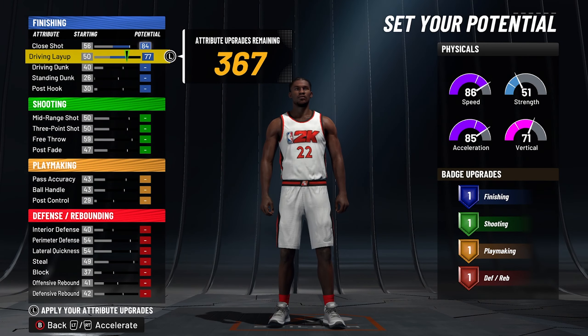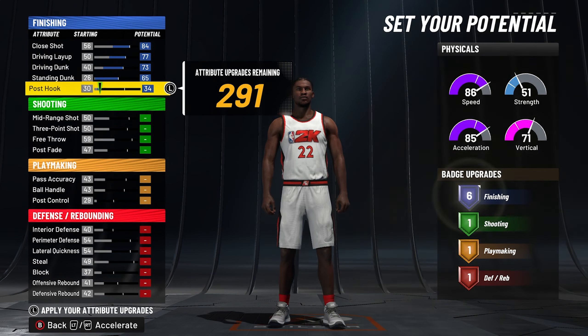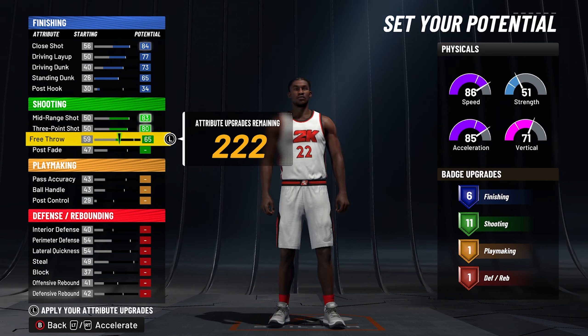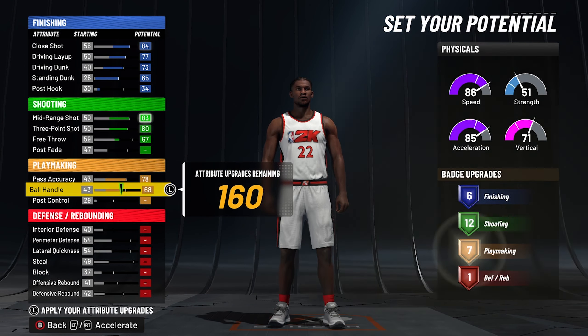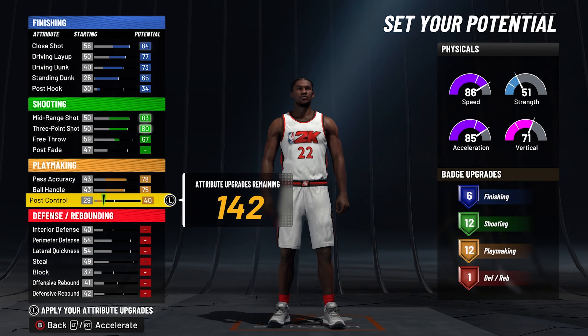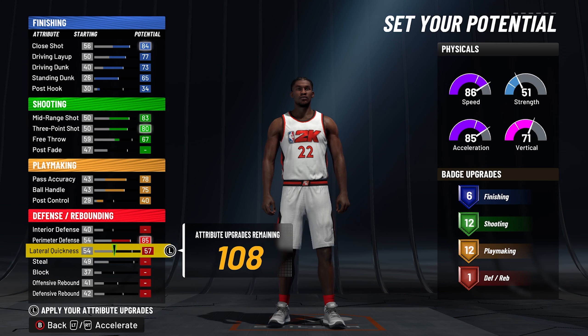For finishing, max out your close shot, driving layup, driving dunk, standing dunk, then move your post hook up just to get six finishing badges. For shooting, increase your mid-range and three pointer, and upgrade your free throw to 67 so you can get 12 hall of fame shooting badges. For playmaking, max out your pass accuracy and ball handle, then increase your post control until you get 12 playmaking badges.